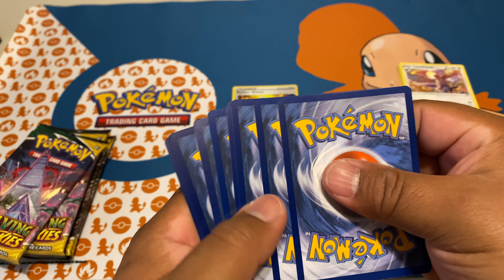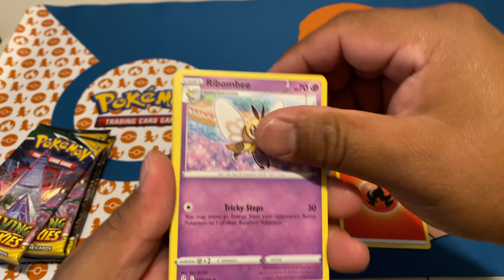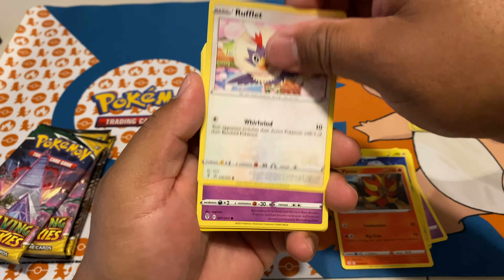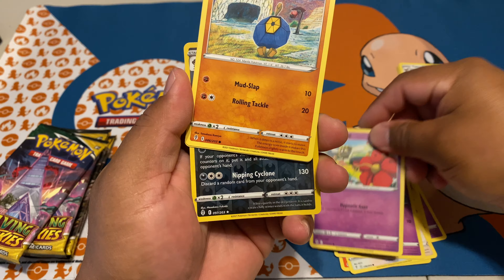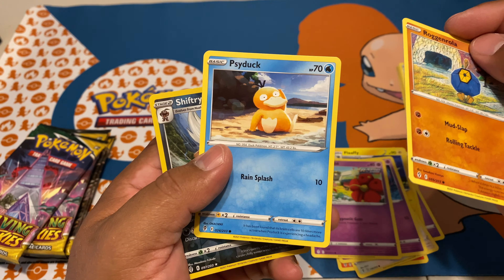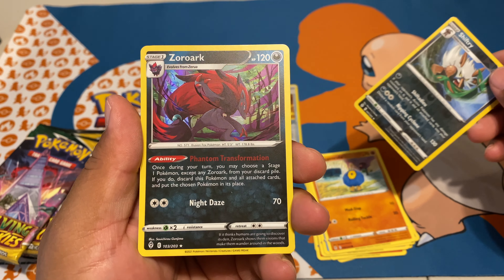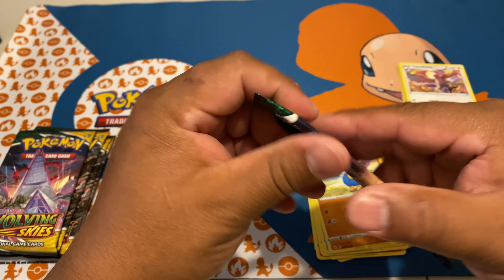Four cards. Fire energy — let's see if we can get something, maybe that means we're gonna have some heat from this pack. Drowzee, Flabébé, rock-and-roller. Psyduck, we got a Shiftry non-holo, and the rare is a top holo Zoroark — very nice looking art there. Moving on to our Duraludon pack.